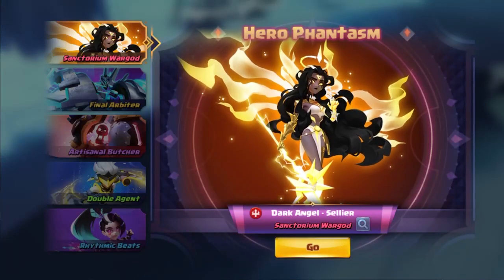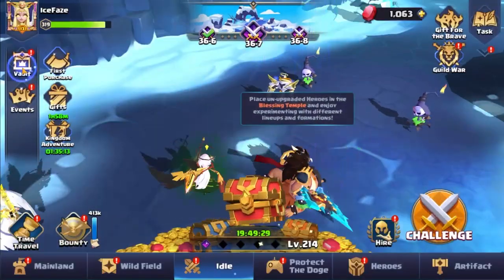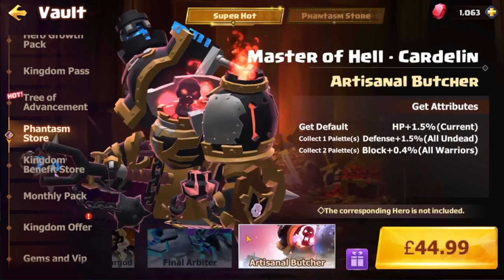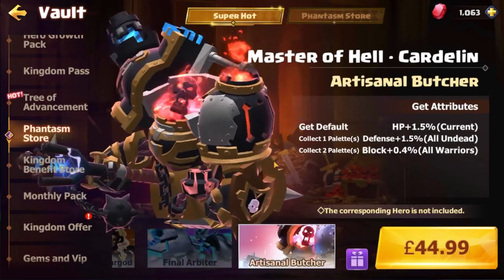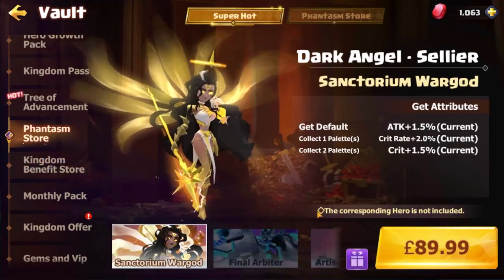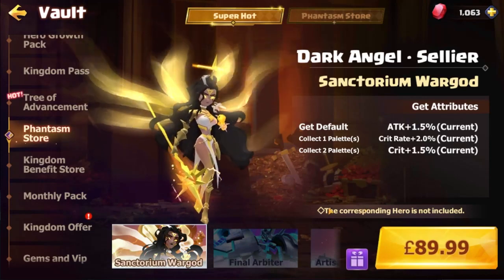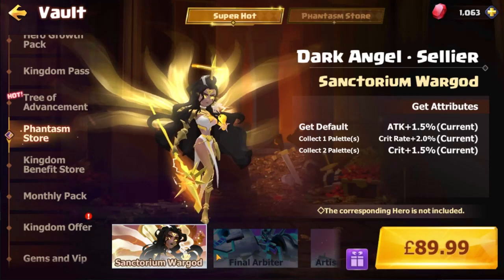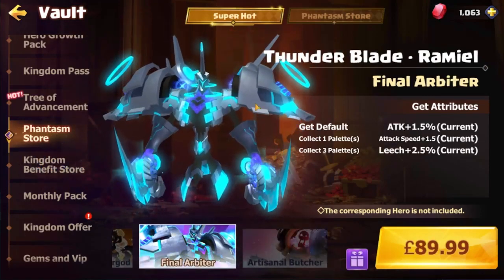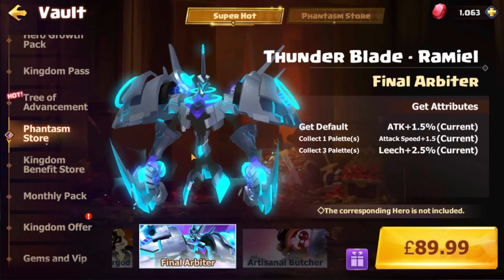What's up guys, Iceface here and today we're playing Valor Legends once again. In today's video we're actually going to be talking about the Phantasms and how they actually work. There's a key point here that was put on the Discord as well: the corresponding hero is not included with this purchase. So if I go ahead and purchase the Ramiel Phantasm, you're not going to get Ramiel — you're just going to get the skin.